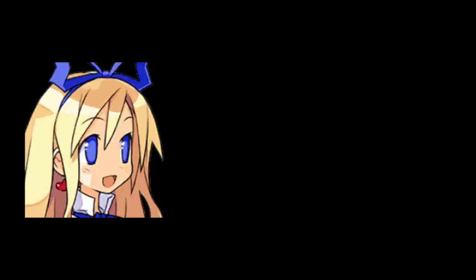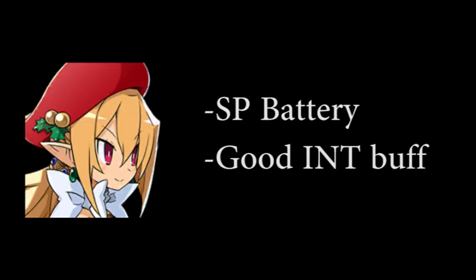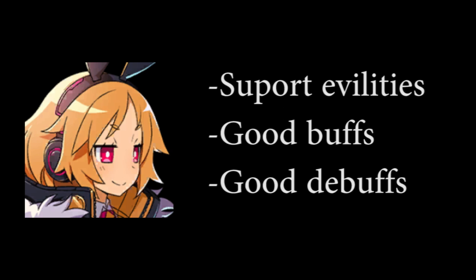If you use Archangel Flown on an int team, then consider using Santa Rosaline. Her generic SP Battery ability and her huge int buffs are good enough reasons to use her. Future Rosaline is another viable option if you decide to use humanoid teams, as her NE5 gives the party a damage boost to single target attacks, and she has good buffs and debuffs.